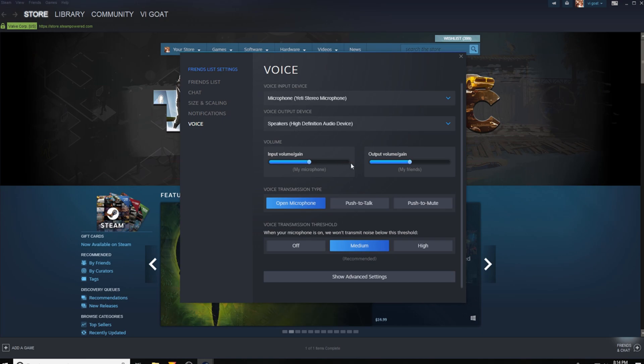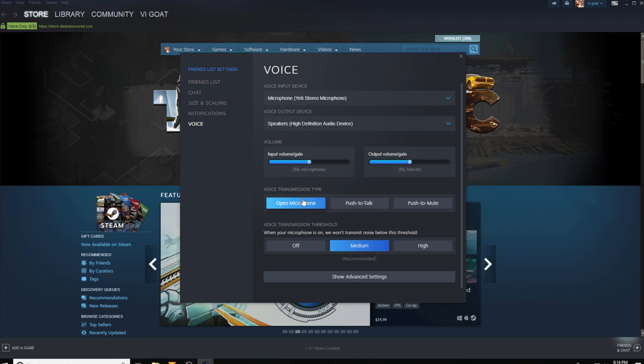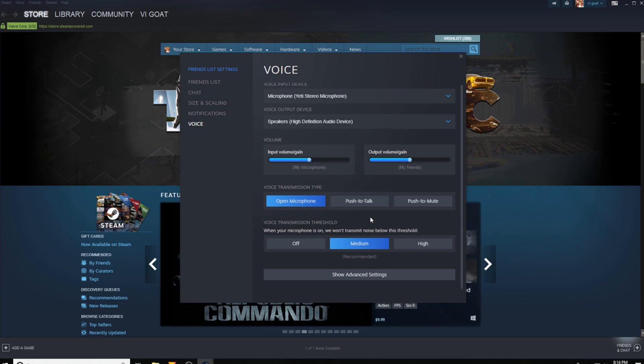You can play with your input volume and output settings. You also have a choice here: push to talk, push to mute, or open mic. I leave open mic on, but if I'm playing Garry's Mod I would use push to talk, and there's a designated key you can set for that.